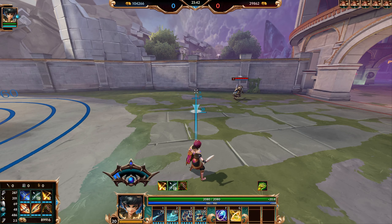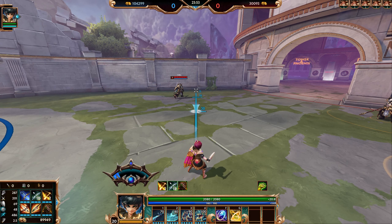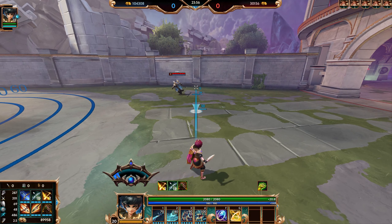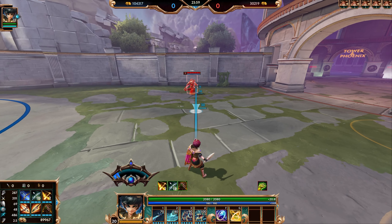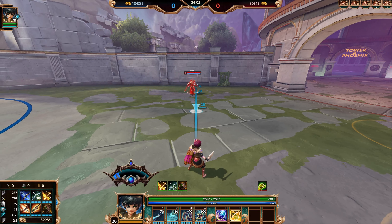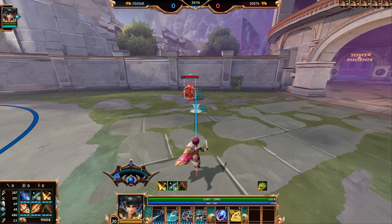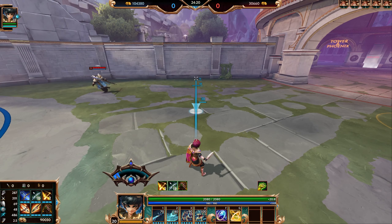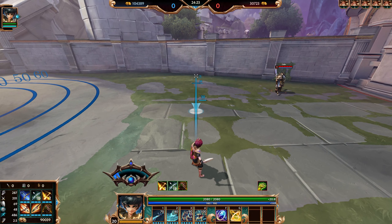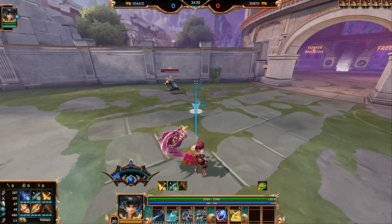We're going to go into ability leveling order — what abilities to max and in what order, and my reasons for it. I like to start by putting a point and then maxing your first ability first. I find that the extra damage to minions and the extra wave clear is really nice to get ahead, get some early EXP, and to make sure that the wave and your enemies don't push up towards you. Your second ability is your second ranked ability that you're going to max, finishing with your ultimate last and your escape as third. Pretty straightforward, pretty simple — that's really all there is when it comes to leveling order.